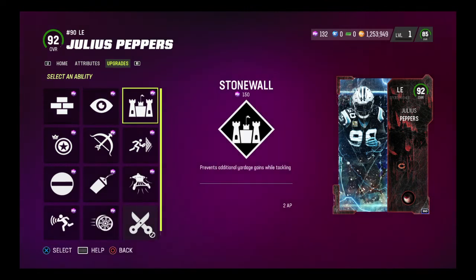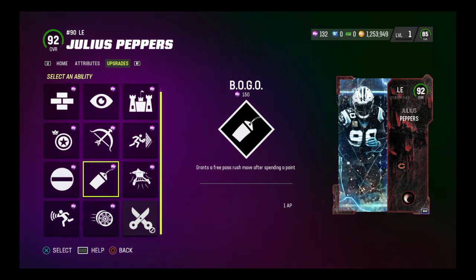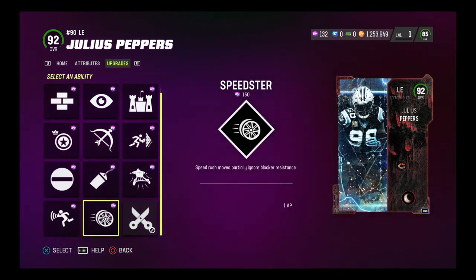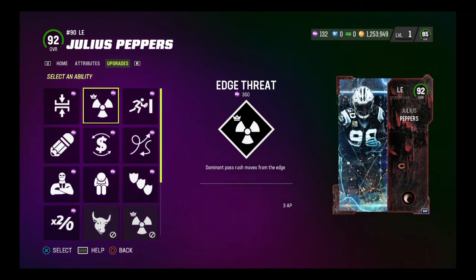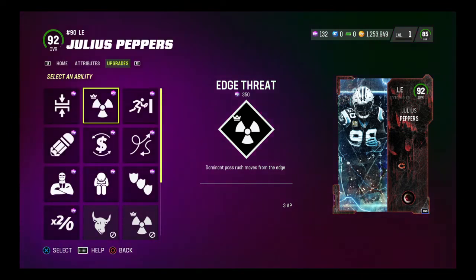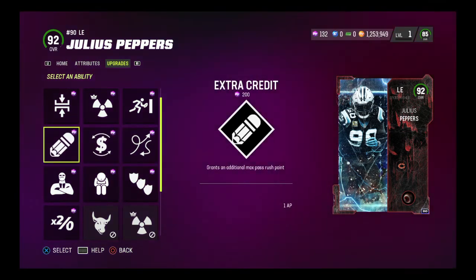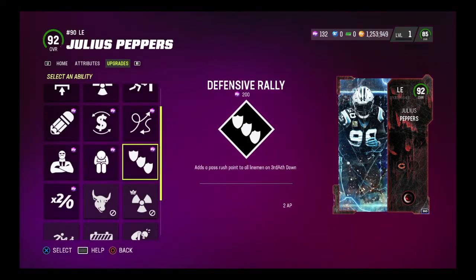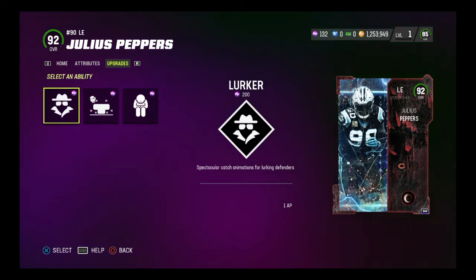Ability slot two: secure tackler, unfakeable, stonewall, goal line stuff, out my way, reach elite, Mr. Big Stop, BOGO, drill and rush, run stopper, and speedster. He does have under pressure and edge threat in ability slot three, which is huge — definitely going to put that on there, a really nice perk. No outsiders, unpredictable, instant rebate, extra credit, enforcer, demoralizer, defensive rally, and double or nothing — that's what he gets right now.